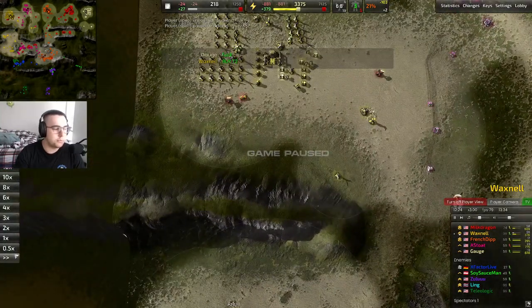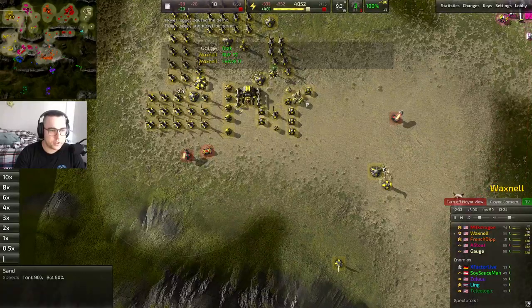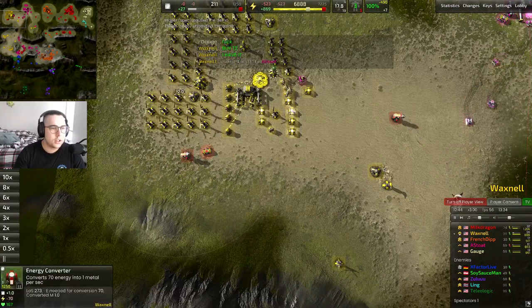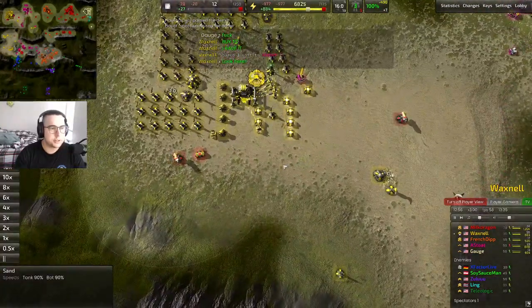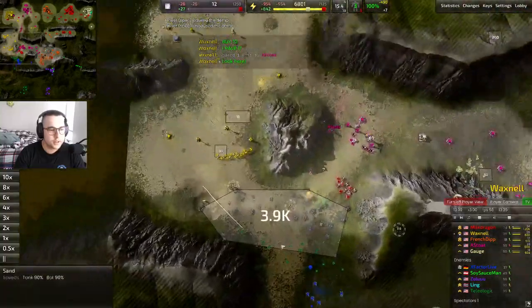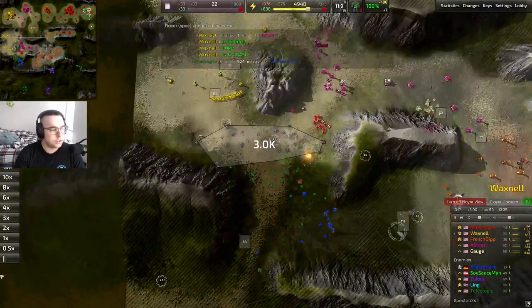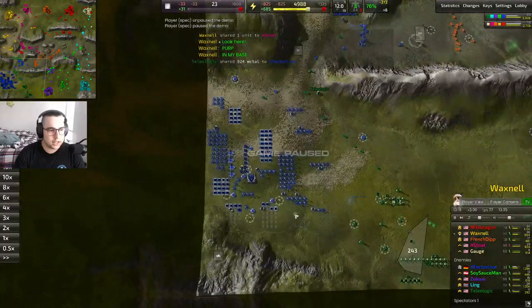If you hit T2 earlier than your teammates and it's feasible to give them a T2 con, especially on smaller maps, that can be really really helpful. There's an argument for not doing it and playing greedy, but I was feeling optimistic. Unfortunately he doesn't grab it for a while — that's the danger: you spend the money and it just sits there. I'm also monitoring the front whenever I can because I don't want him to get out.